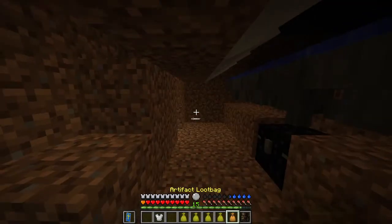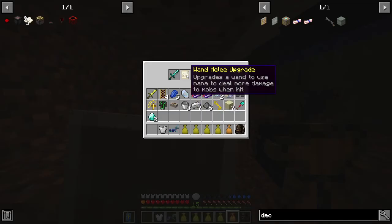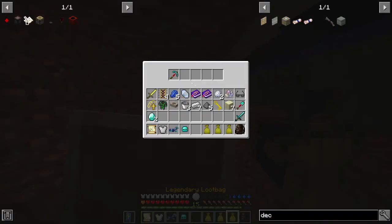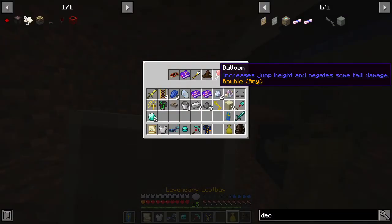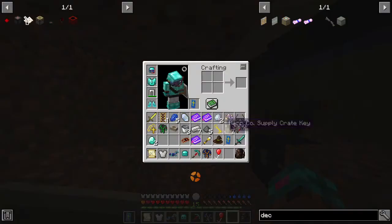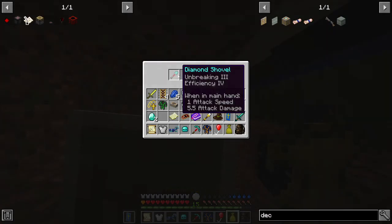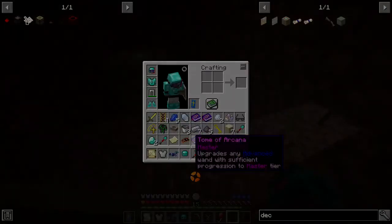Now for the legendary loot bags. That iron chest is not legendary. Melee up there: diamond sword, diamond helm, diamond tiki, wizard robes, and cobalt — all sorts of crap in this one. And that's my legendary ones and the relic one. I got another legendary one just then. Nothing super crazy, I want to say.